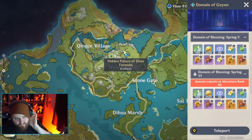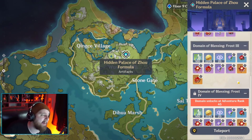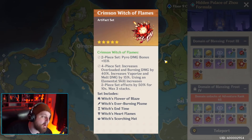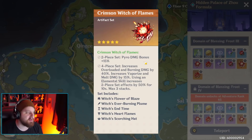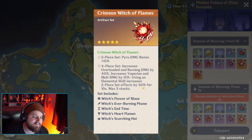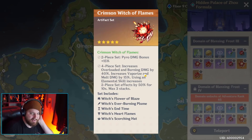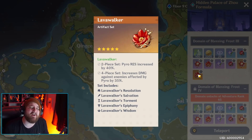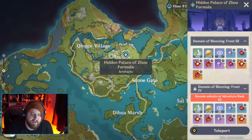Hidden Palace of Zhou absolutely slaps because it drops one of my favorite sets in the game, which is the Crimson Witch of Flames set. 15% extra pyro damage bonus. Increases overload and burning damage by 40%, increases vaporize and melt damage by 15%, and using an elemental skill increases the two-piece effect by 50% for 10 seconds, max three stacks. I'm going to use that on my Klee and my Diluc.